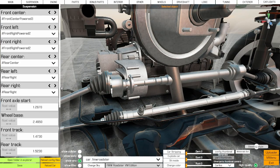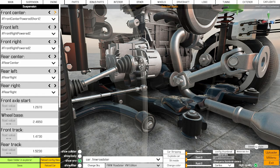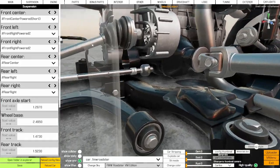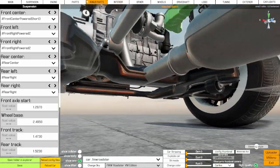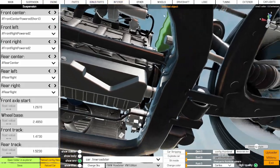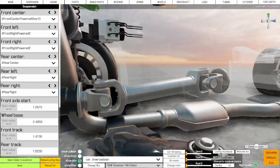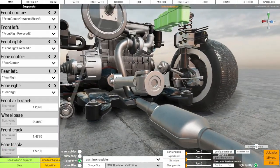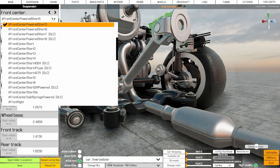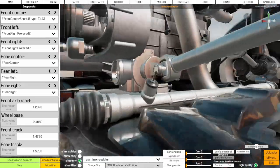Currently on 'front_center_powered_2' - if we change it to 'front_center_powered_3' you can see it's changed the positioning of the center drive axle slightly. Scrolling further, 'front_center_powered_short_3' gives something wildly different - a different type of central section for powered front wheels, with miniature drive shafts that connect into one of the four-by-four engines. We'll come back to that when talking about engines.